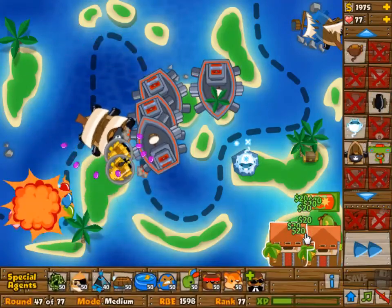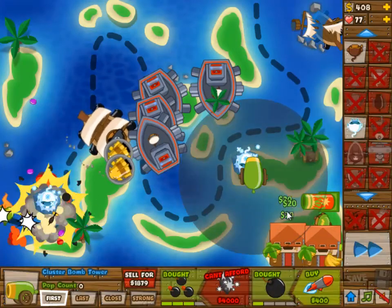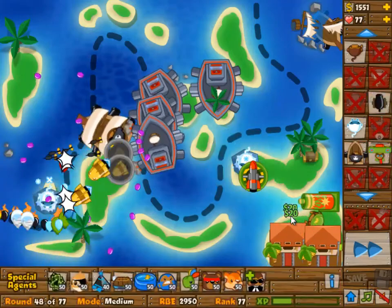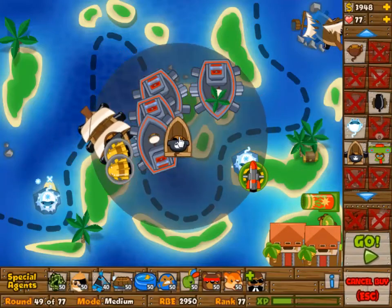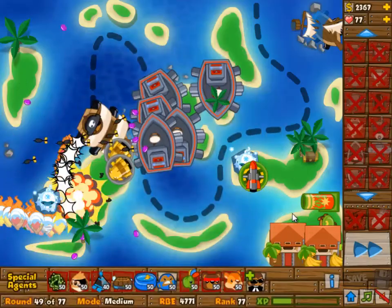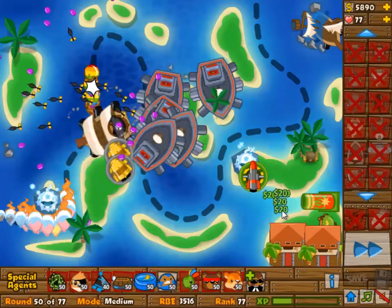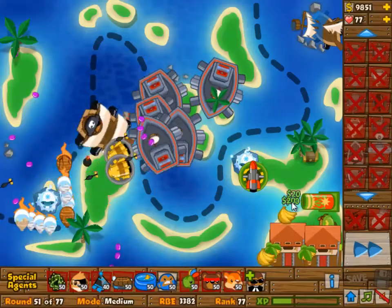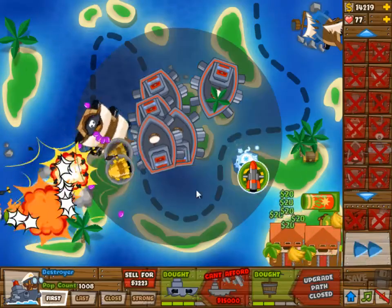Wave 46 was not a problem at all. I didn't have to trail it with my mortar — I just picked it up with the boats. The boats have great single-target damage, but they cannot help with the frozen blooms. Having boats in range of the ice tower is not a problem, because you don't actually lose any popping power. In fact, you get the ice tower's popping power a little bit higher.